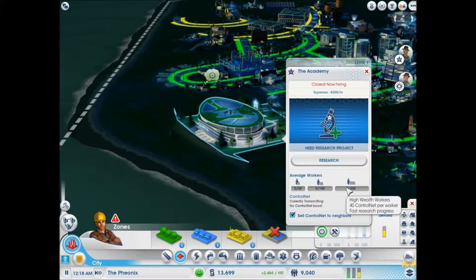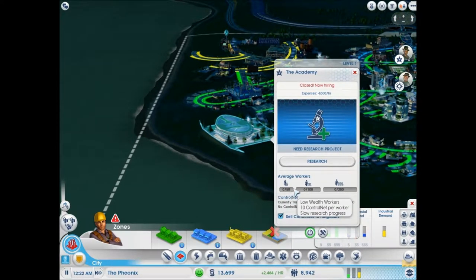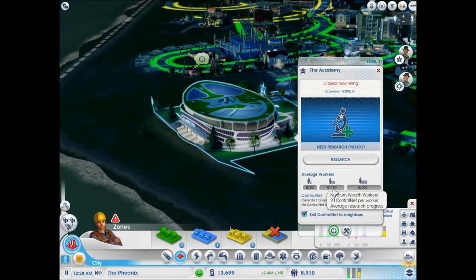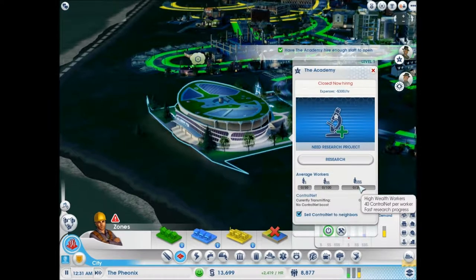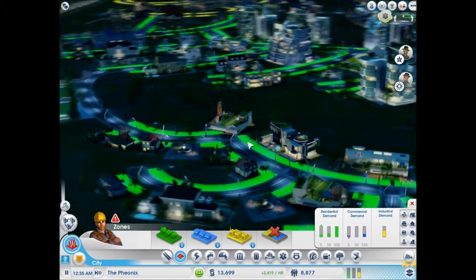It's hiring. It's 40 control net per high wealth, 20 control net per medium wealth, and only 10 — krusty 10 per low wealth. But you can only get 50, which means the highest you can get with this is 500. The highest you can get with this is, I believe, 2,000. But the highest you can get with this is, I believe, 6,000. You want a lot of control net.